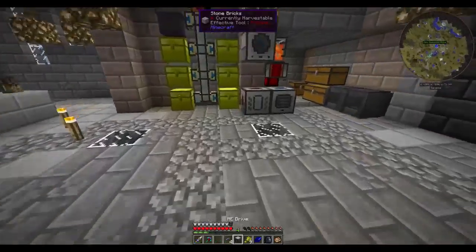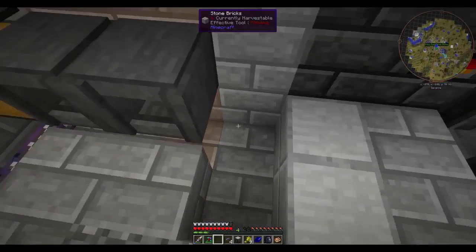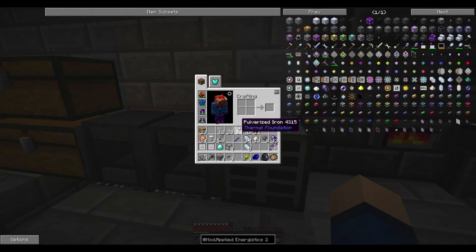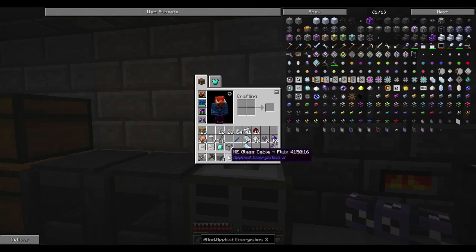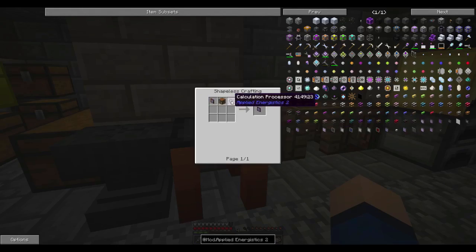We have our first ME drive bay. I think I'll set up the AE system right here. We'll stick the drive there and our drives right there. Now we need one more cable on top to attach our panel so we can view it. We should be able to get to a crafting terminal pretty easily - relatively speaking. Looking at the recipe, the ME crafting terminal takes a calculation processor.